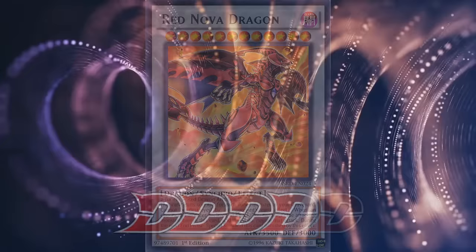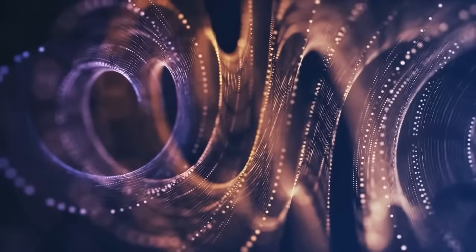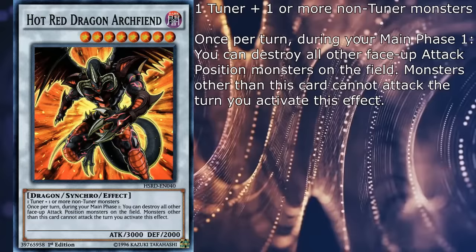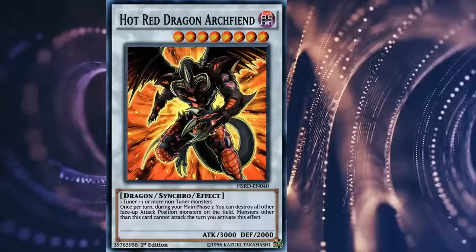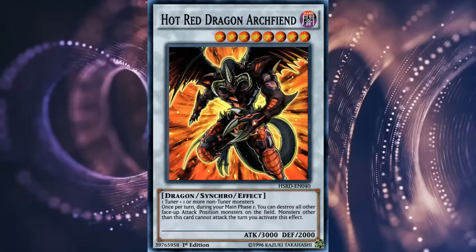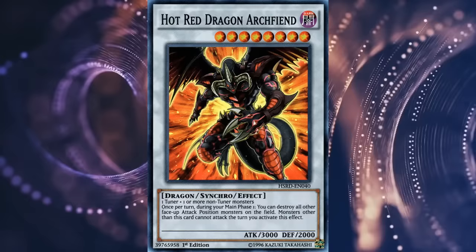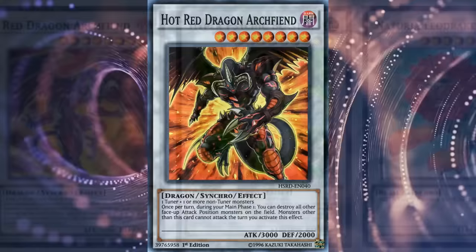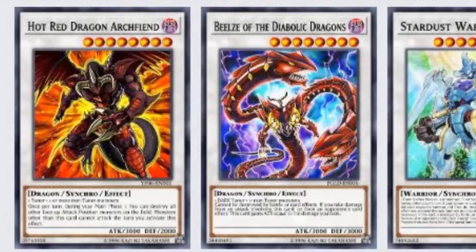Moving on to the manga series, somebody in the localization department has to have been ostensibly horny for this monster, because they named it Hot Red Dragon Archfiend. Naturally, Hot Red got the same stats and summoning condition, and once per turn during your main phase 1, you can destroy all other face-up attack position monsters on the field. Monsters other than this card cannot attack the turn you activate its effect. Now there we go — that's a generic synchro worthy of being played by the king. Make it clear the field, and feel free to keep making plays completely uninterrupted by monsters at the measly cost of only being able to attack with Hot Red on that turn, which is perfectly serviceable given that it's a 3000 attack monster. It's an extremely blunt but still very impactful effect, which sadly comes at the downside of the card not being treated as the original Red Dragon Archfiend — a property necessary for some of the support cards to function properly. I love my nuke effects, so this one is a 3.5Ds.